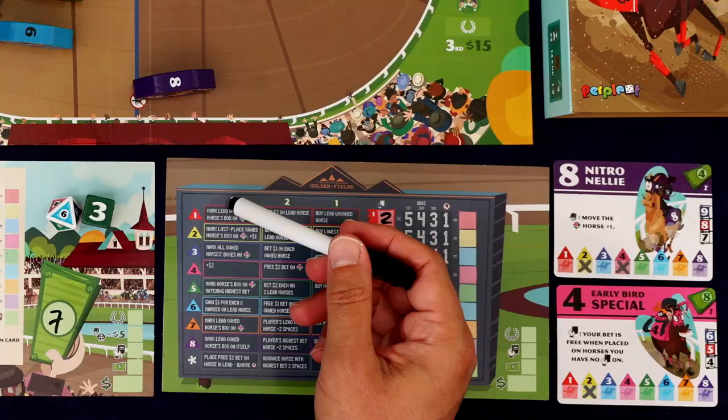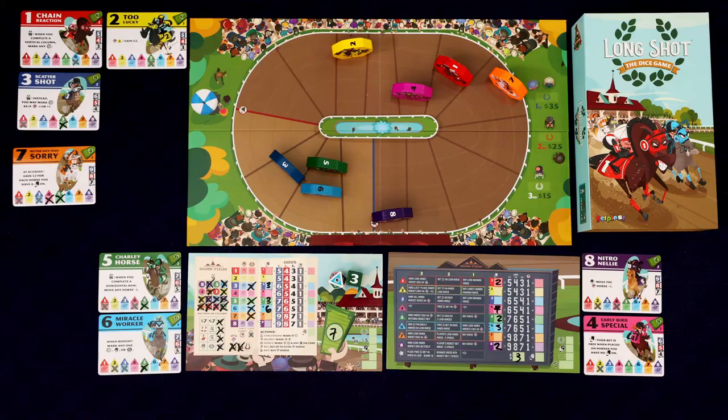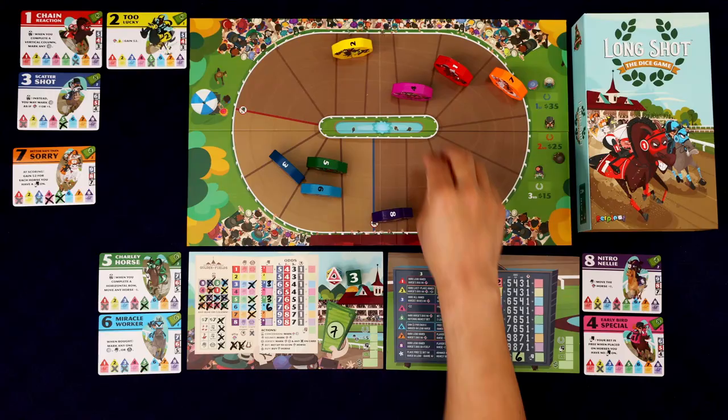Roland gains one dollar for each X on the lead horse. The five and the six are tied so it's the five, and that gets three bucks because there are three marks on it. We roll four — that was the worst one — it's going to move the two. I'm just going to mark this off — three, four — just getting two bucks.